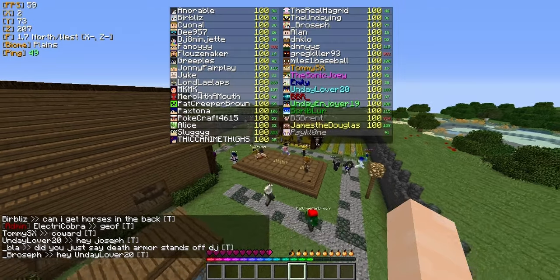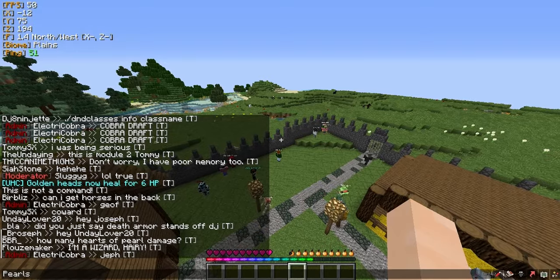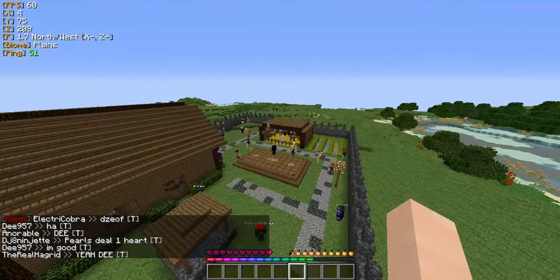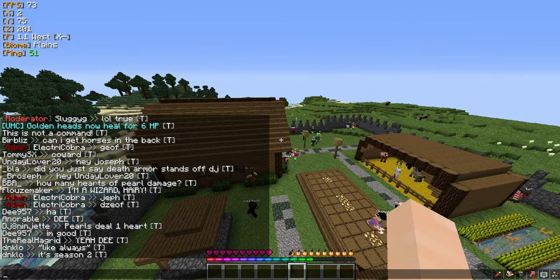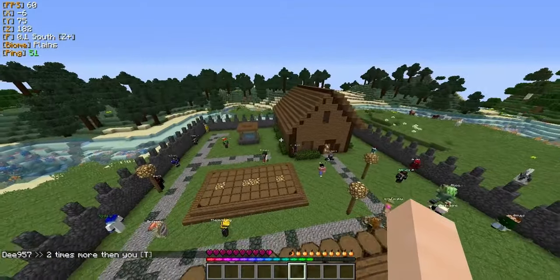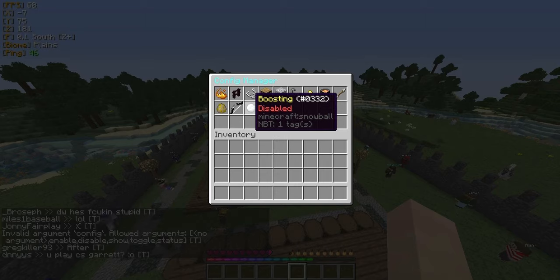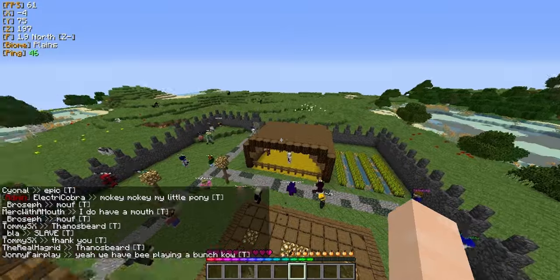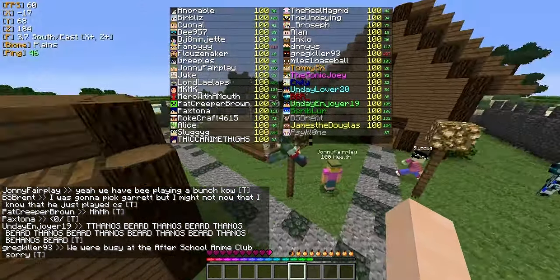Alright, so first we have our most suspecting newcomer, Nora. Then we have our sub, Liz. We have Corbin, a newcomer. We have D957, he made two seasons in a row. We have DJ, like always. We have Fancy. We have Bluesmaker. We have Greep, who's a sub, and hopefully has his Melodica. We have Johnny Fairplay, Garrett. We have Jike. We have Lord, who's new. We have MKMK. We have Merc with a Mouth, also known as Thanos Beard. We have Pat CreeperBrown, our montage slave. We have Paxtonna, Pokeycraft, myself, Sluggy who's a nuke player, Thick Anime Thighs which is JSX Onofen, The Real Hagrid who's our season's guest, The Endaying which is Butter. We have a lot of alts now — Broseph, Blah, Dango, our sub Kowalski, Nate, Miles, NewPlayer, TommySX, TheSonicJoey my favorite streamer, BBR.